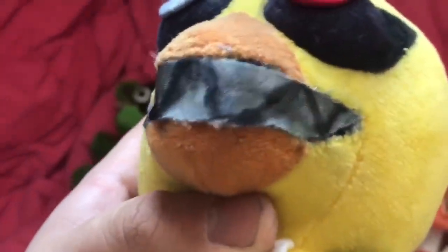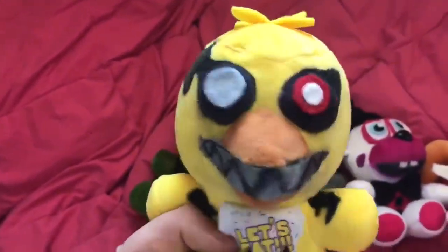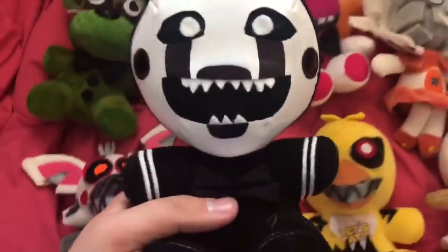Next we've got a very requested character — Nightmare Chica. I tried doing something different with the mouth using a different fabric, and I kind of messed up, so it looks a little weird and the marker spread. The mouth is a bit of a failure, but other than that I think she looks good. I cut the bib to be a little spiky, added holes, and drew withering all over her. The eyes look good.